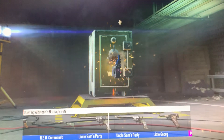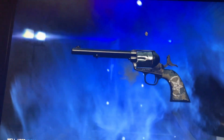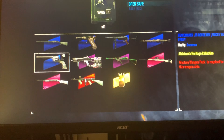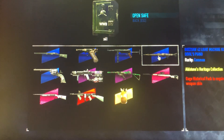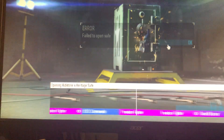Uncle Sam's party. Okay. This is like opening up CSGO cases, except I haven't even touched CSGO cases. You know what's bad is that most of this stuff, I have to get a DLC for it — Western Weapons Pack, Gage Historical Pack. I can't get any of that.